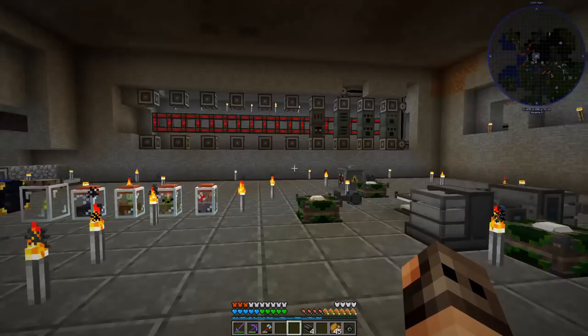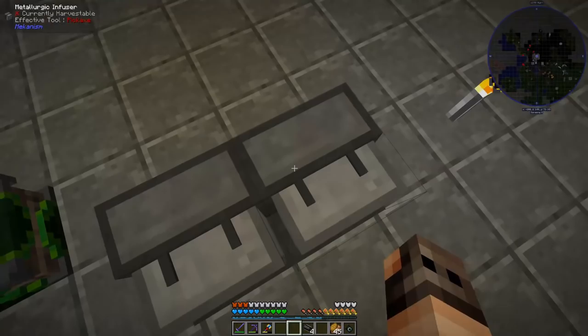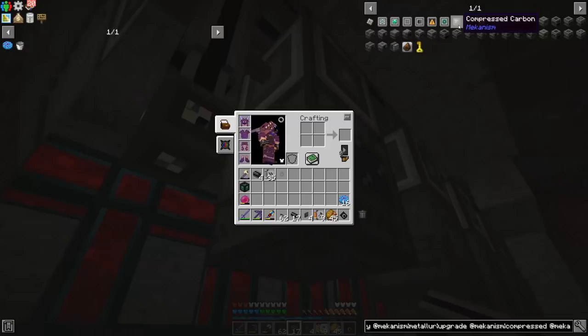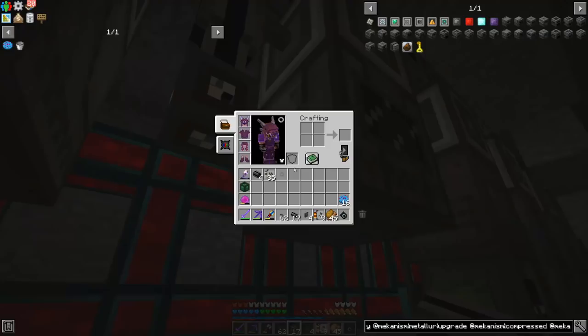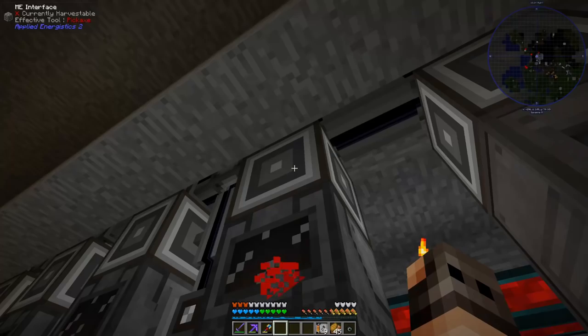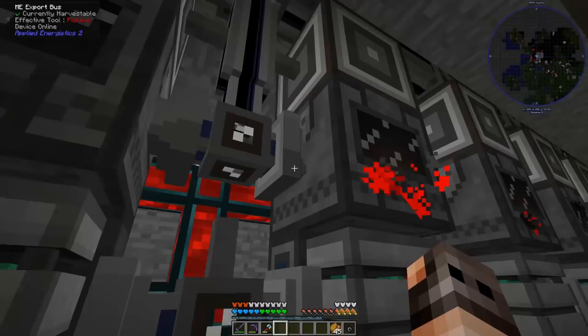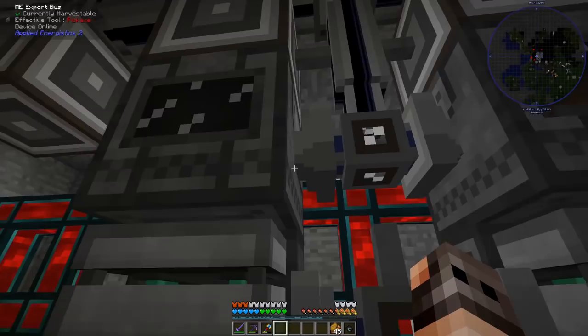Generally, to automate everything needed for Mekanism you don't need that many machines - and if you're not lazy with calculations you actually need far less. I make four metallurgic infusers to make the alloys and steel. We also need four enrichment chambers because infusing items using compressed carbon, redstone, diamond, and obsidian is far more efficient. This one receives coal, this one receives redstone. The third enrichment factory receives diamonds and the fourth receives refined obsidian - it requires a crafting card so your system knows how to craft it.